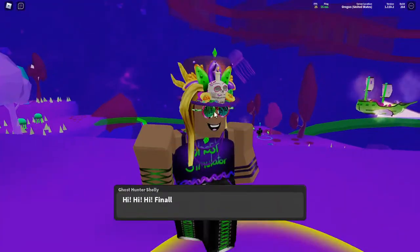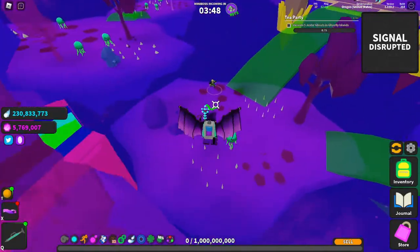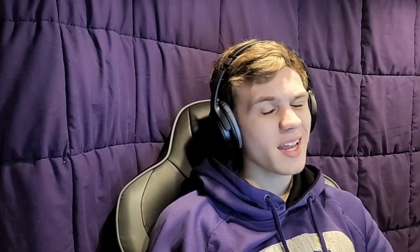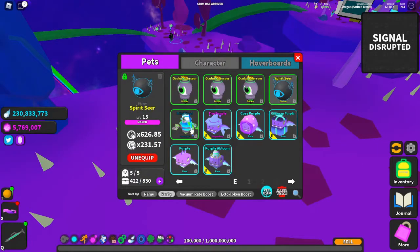Unfortunately, both these paths have significant problems. Shelly, although the first progression quest in Ghost Simulator, doesn't offer a helpful perk. The perk she gives appears useful since it's an additional pet slot, and pet slots are generally looked at as really helpful. Unfortunately, in Ghost Simulator an additional pet slot isn't actually super helpful, since at best it increases your stats by 25%, which only applies if you have 4 of the exact same stat pets.